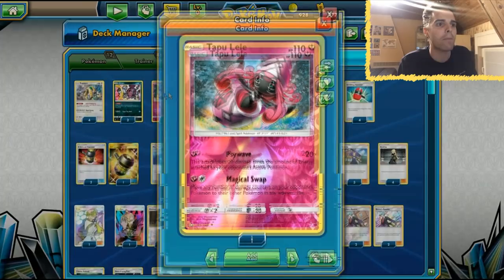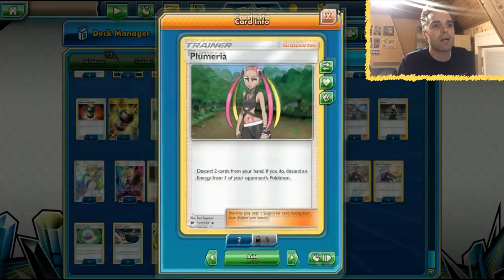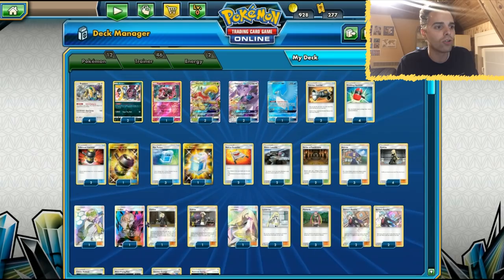Genesect can equip two tool cards thanks to its ability. So you can put a Choice Band and a Metal Frying Pan onto the Genesect GX, making it a crazy tank the opponent cannot one-shot. If they cannot one-shot, Max Potion is our key card. We even have Shrine to get residual damage between turns, and Tapu Lele can use Magical Swap out of nowhere. We have Plumeria to get rid of the opponent's energy, and Faba which can put a tool card, special energy, or Stadium into the Lost Zone — there's no way of getting cards back from the Lost Zone.